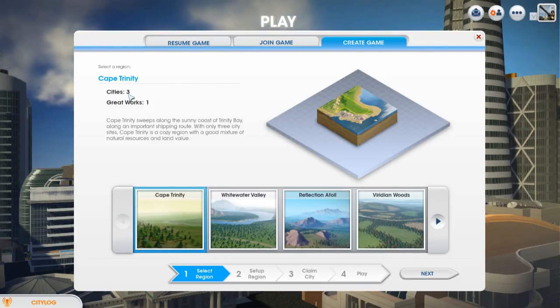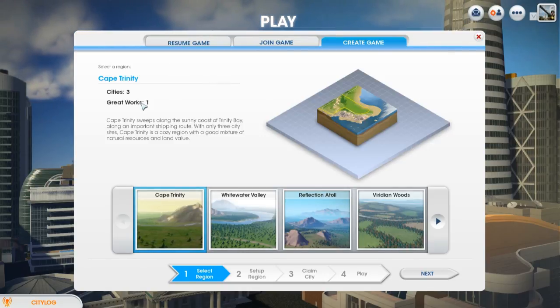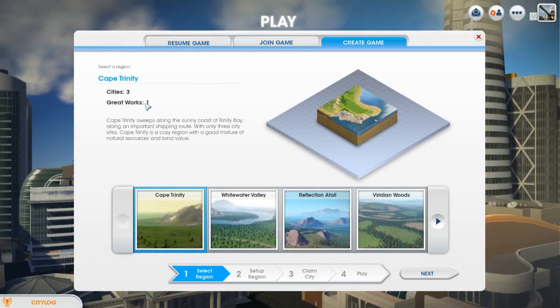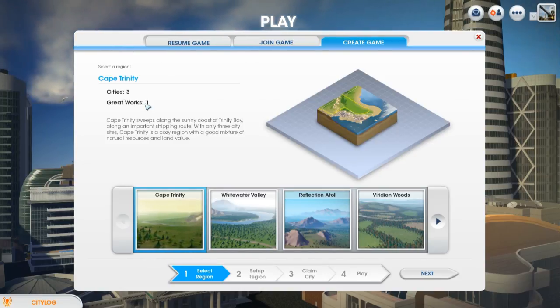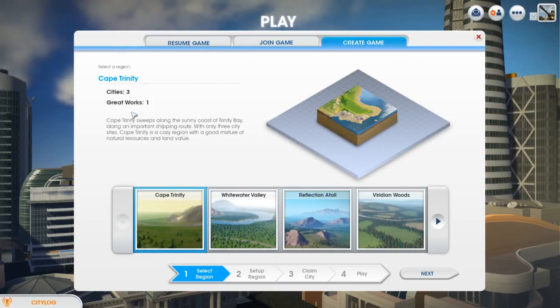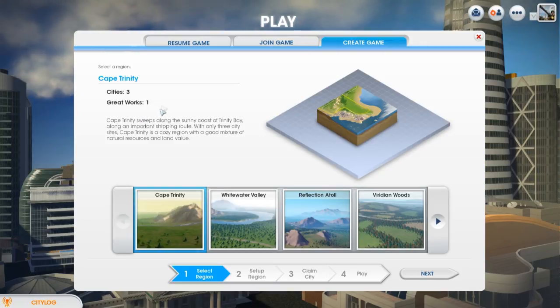There are a couple of different regions - small, medium, and large. The city plots are quite small, and you also have great works. You might have seen a trailer for great works - they bring together your whole region with things like a solar power generator, which creates a massive amount of energy, or a large international airport, which brings in more tourists, businessmen, and probably residential people as well. So they have massive improvements to your whole region, and it changes the way you play.